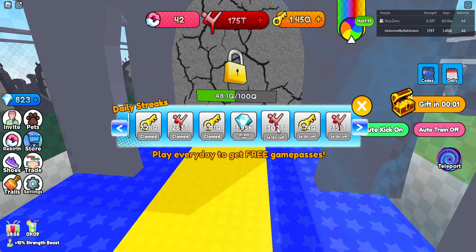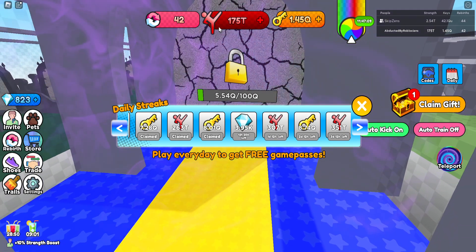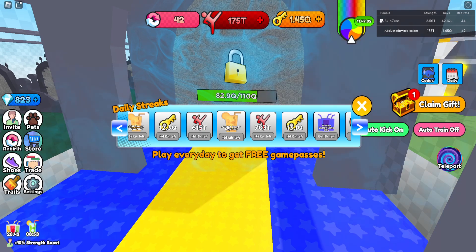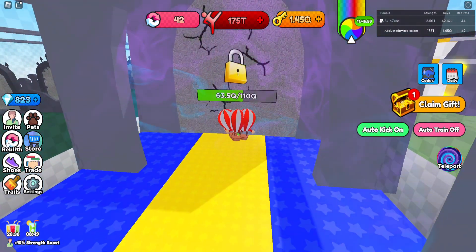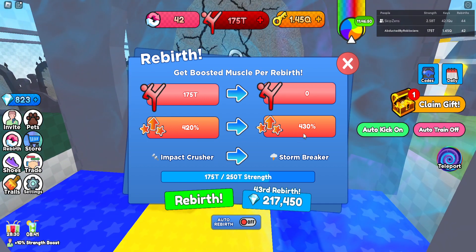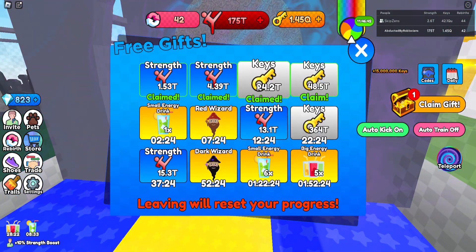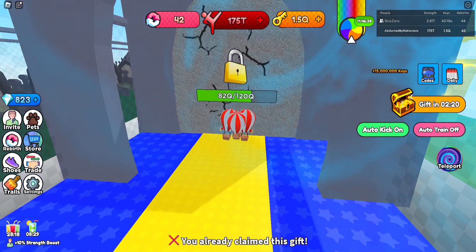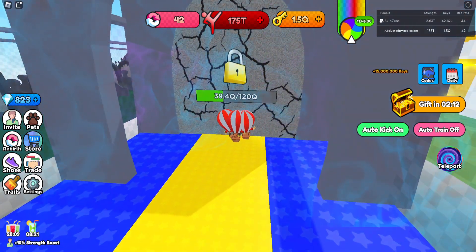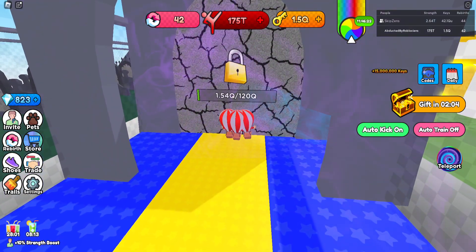You don't have to save up gems for it. I really like strength — I think it's always best. Look at this: 307 trillion, going up to 400 trillion. At the end of this pass you'll easily be one of the best rebirthers in the game. I need 250 trillion — just for a 10% boost and a new title, but I need to get into the next world. Anyway, that's it for today's video! I hope you enjoyed it — this is the best way of making diamonds or gems fast in Kickdoor Simulator. See ya!